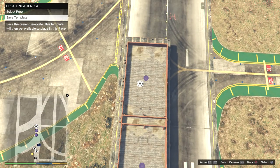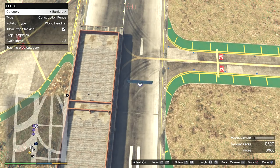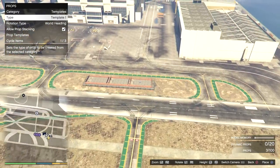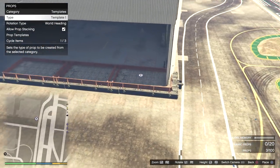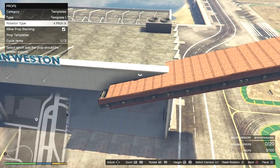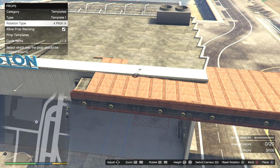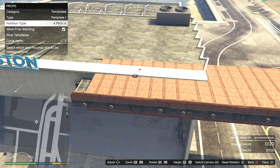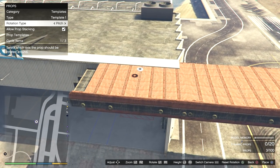Now we go over to templates, select that template, and first we're going to get the platform straight. What I would always do — especially if you're building in the sky — is first get your platform exactly straight on the ground, because in the sky you're never really going to see how straight you are. We pitch it and go to the edge of a building where we know it's 100% straight, and use that as a reference. Take your time with this, because if your platform is not straight, the longer you build it the more difference it will make — cars will glitch inside the platform and have to respawn at the beginning of the race.